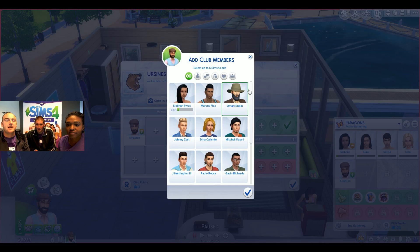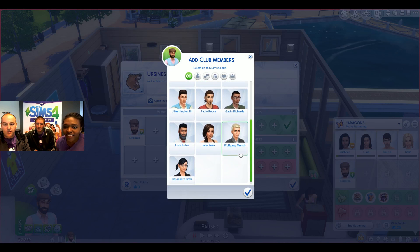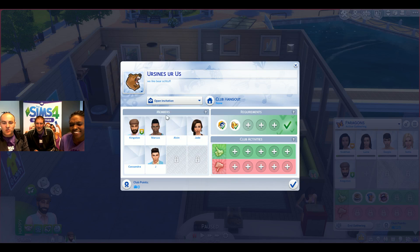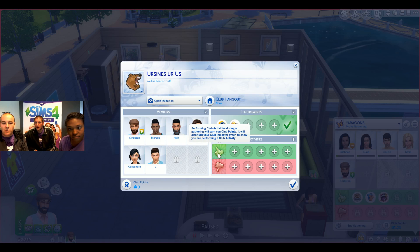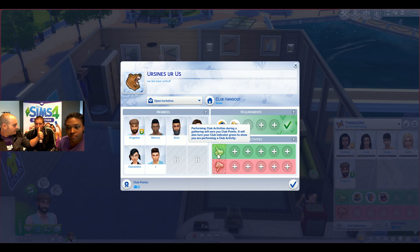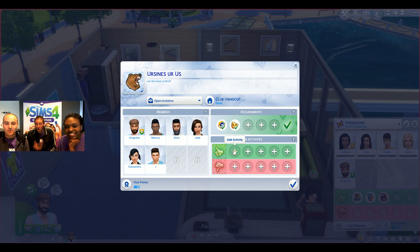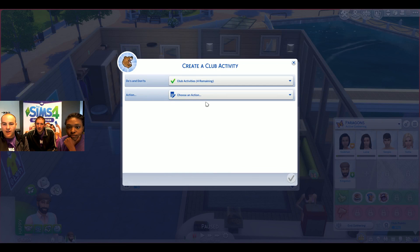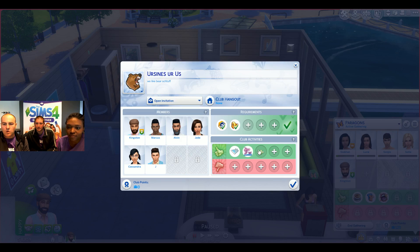Marcus Flex is pretty cool. Let's also add Alvin Rubin — great beard — plus Jade Rosa, Cassandra Goth, Wolfgang Wunsch, and Jay Huntington III. Now we've filled up our club, and we can't add more members until we get some perks, which we'll talk about in a second. Club activities — green things are good behaviors. The icon above the sim's head turns green when they perform one of these. If you set a bad one with a red thumbs down, the icon turns red too.